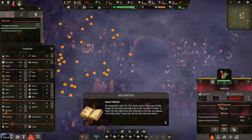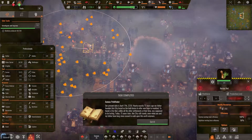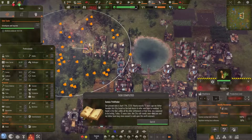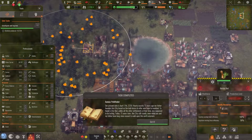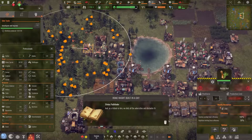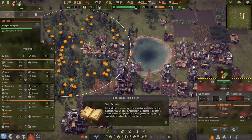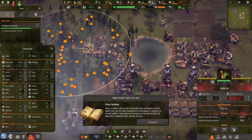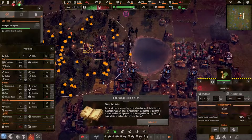A story mission triggers: the player's father founded this city with a bold desire to offer new hope to mankind — a city that was supposed to last. 75 years later it still stands. As a tribute, we defy all adversities placed in our way. The father founded it and helped it grow to undreamed-of size and stability; we shall perpetuate his memory and keep this city alive, whatever the cost.